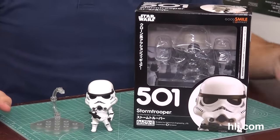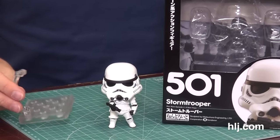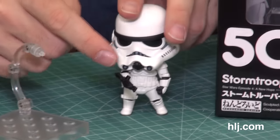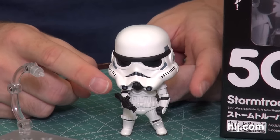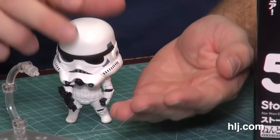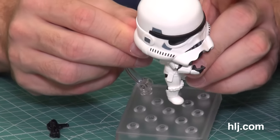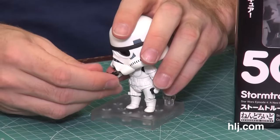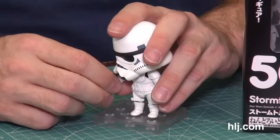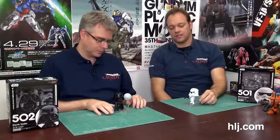Here's the Nendroid Stormtrooper — number 501 in the Nendroid collection. I don't get as much stuff as Ryan had with the Darth Vader. I do get the stand and his weapon, plus extra hand parts: little fist parts, one part so he can hold the gun, and a second interchangeable palm-up hand to hold the gun. He can stand up but it's hard to balance him, so I'm glad they included the stand. Maybe with this stand he'll actually hit something — nah, they can't do that.